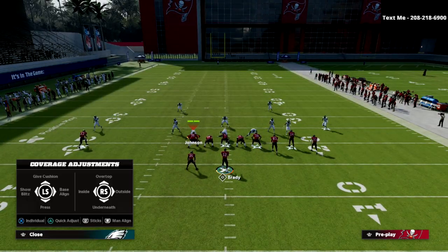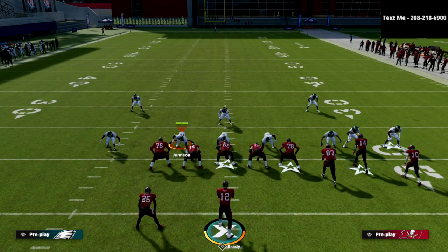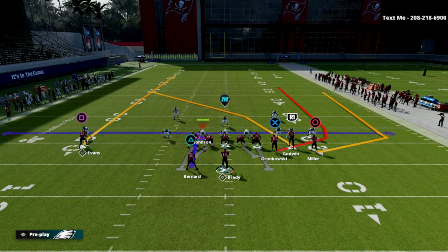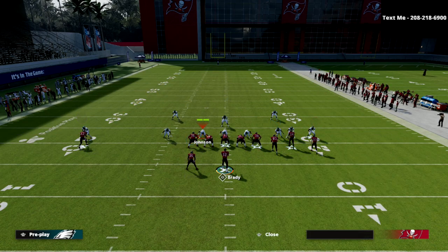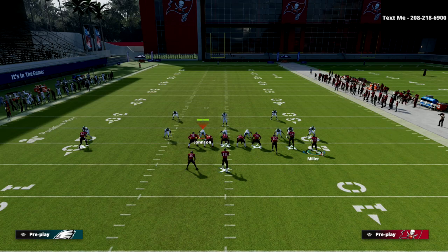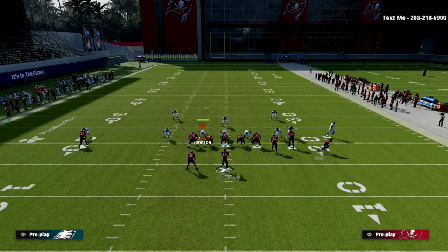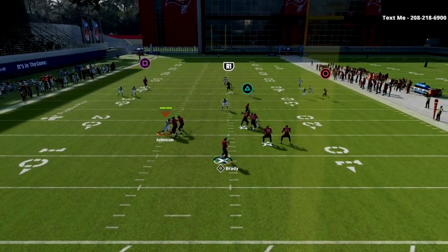I'm going to show it first against the cover three Mabel coverage because that is the most popular defense in Madden right now. All we're going to do is take circle and put him on a slot apprentice crossing route, block our tight end, put our running back on an end route, and motion this crosser all the way to the numbers with a little delay snap.